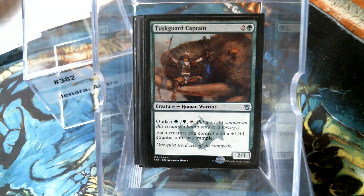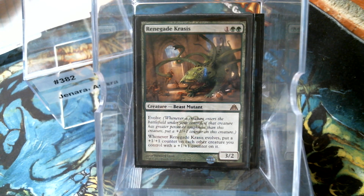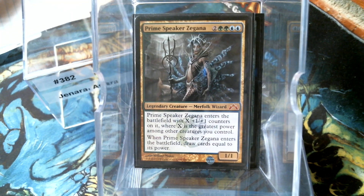I love this one to have trample. Jannara's big and all but does not have trample because flyers are pretty common. Crassus - when it evolves, put a counter on everything that's already got a counter - that's awesome. And of course Prime Speaker Zagana is about the way to go for plus-one counters.